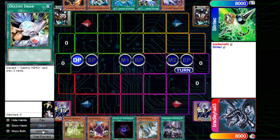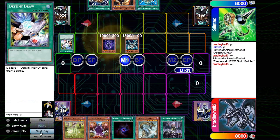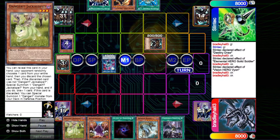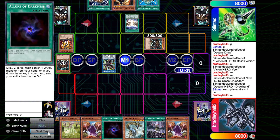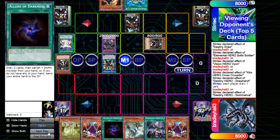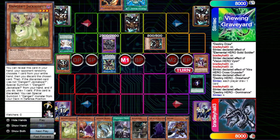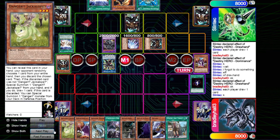Moving on to game two against Heroes - not your typical build, more focused on D-Heroes. They're playing D-Draw, the draw hand, and Drill Dark. We've opened Jackalope, White Baking, Allure of Darkness, D.D., and Droplets. Droplets is the main concern because the only issue Heroes set up is Plasma and maybe Dystopia, but we've got Droplets so we feel pretty good. He does have Super Poly which I didn't know about. I already had a White Baking so I didn't feel I needed two.